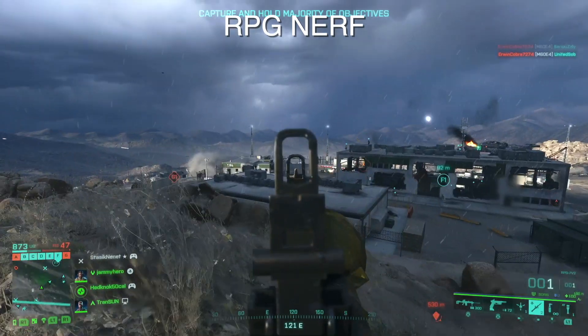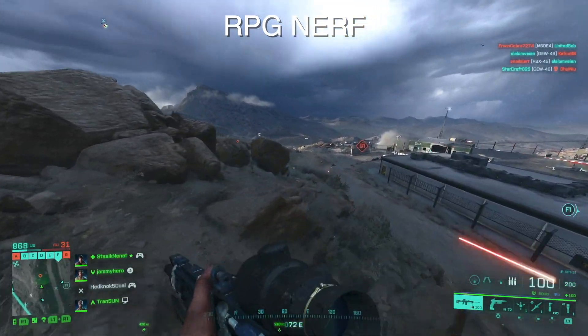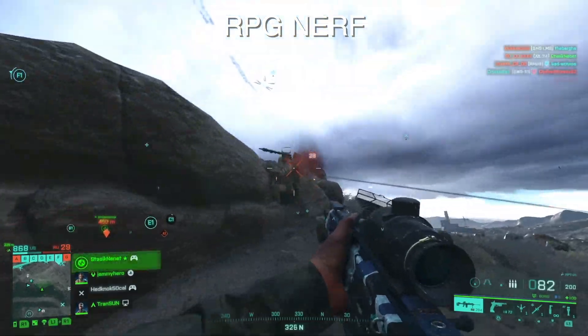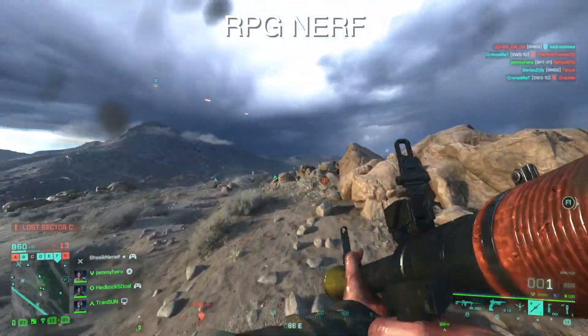Moving on, the RPG now has more drop than it used to. I can definitely feel this when using it — it no longer flies in such a straight line and now actually curves naturally onto the floor. I don't really use the RPG too much, so let me know if this is a good or bad change, whether you think it's good for balancing or just slightly annoying because it makes it less effective.